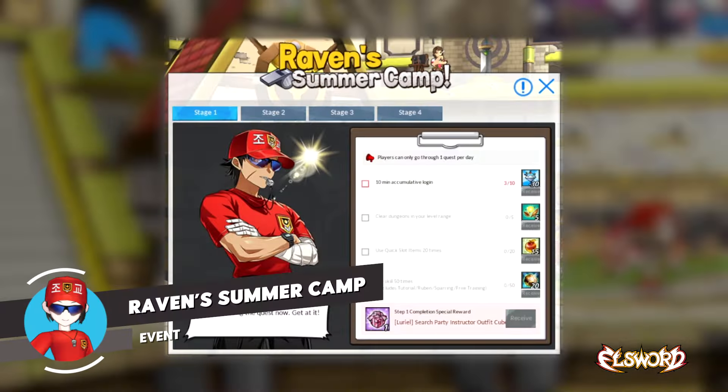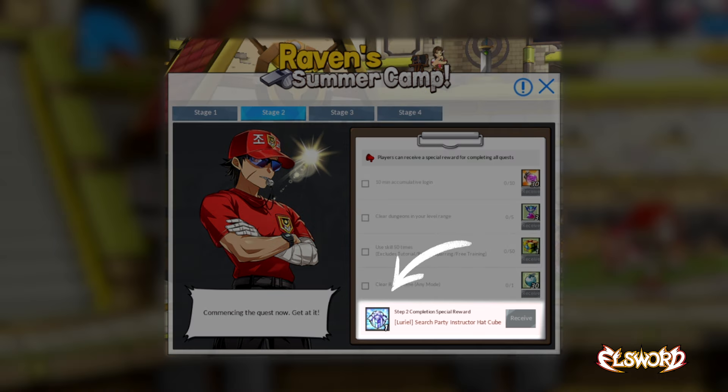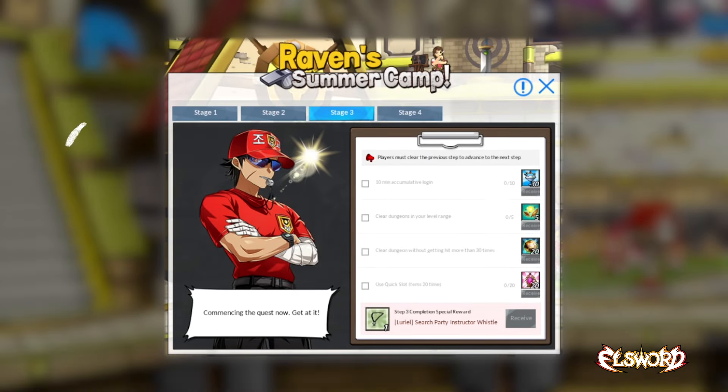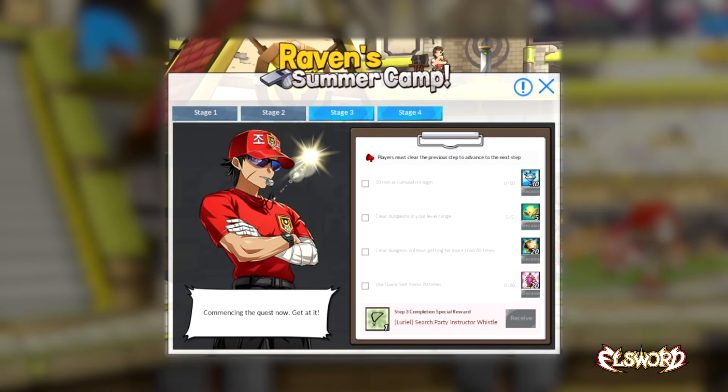Summer is in full swing with Raven's Summer Camp Effect. This event will give players a number of quests to complete for a mixture of rewards. In addition to the rewards from each quest, completing each stage will earn players a different piece of the Search Party Instructor set.